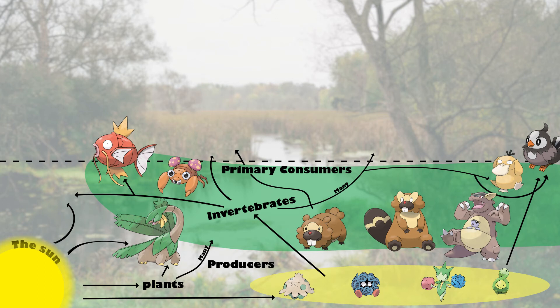Tropius represents our first Pokemon belonging to two different trophic levels. It can likely photosynthesize, being a grass type, but it also likely is an herbivore that feeds on some of the plants at the producer level.